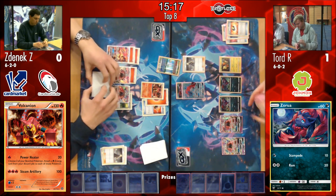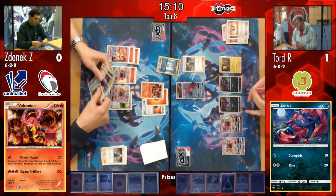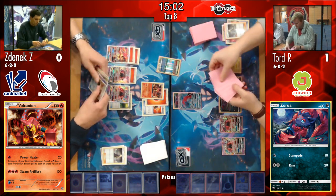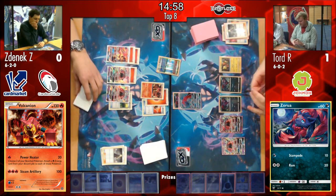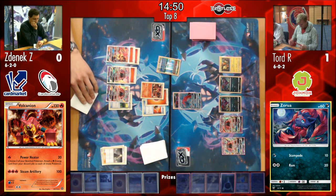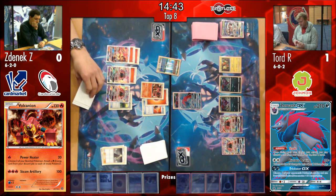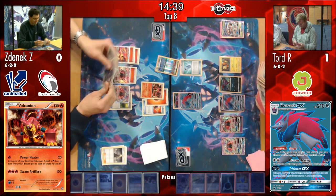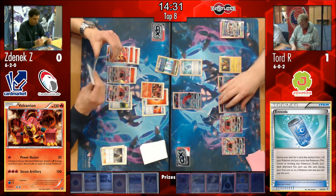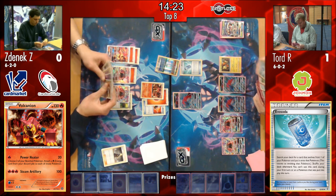That's going to be a tough challenge for him - especially with no draw support like Trade, he's going to have to draw into that naturally off a Sycamore or an N here. So he's really going to be hoping to hit into that sooner rather than later, because that Parallel City is really doing him some damage - especially with two Lele on board. We see Tord playing an Evosoda - this is something you usually see in Zoroark deck styles that also play other evolutions, nothing uncommon. It allows those Zoroarks to hit the field a lot easier. An interesting fact about Evosoda is that when the stadium Potown is in play, you don't actually take the 3 damage counters from evolving while using Evosoda.